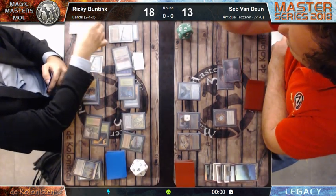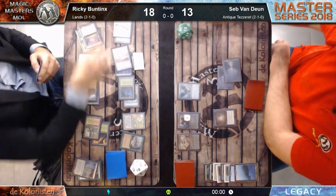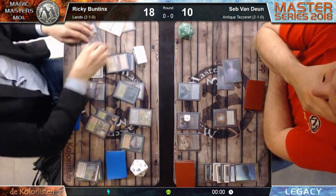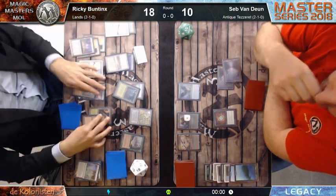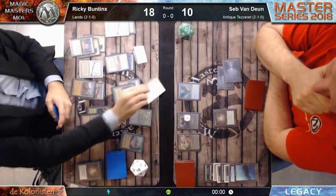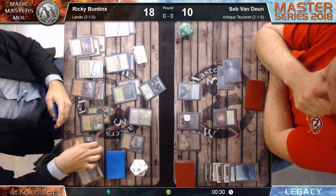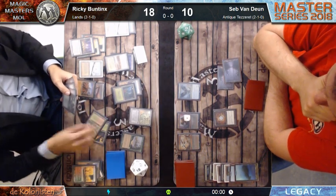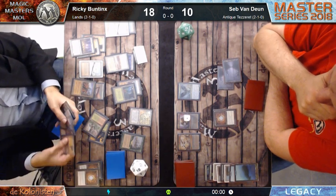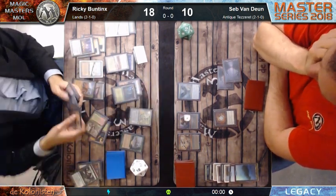Sepp played one Ensnaring Bridge, one Chalice, and one Baleful Strix. Ricky played tons of stuff and a lot of lands. With the Mana Bond and Exploration, he can play two Ghost Quarters a turn. I'm not really sure what Sepp Van Duyn is waiting for - maybe he just wants some extra information. As I said, he's not well-known for knowing the Lands deck.